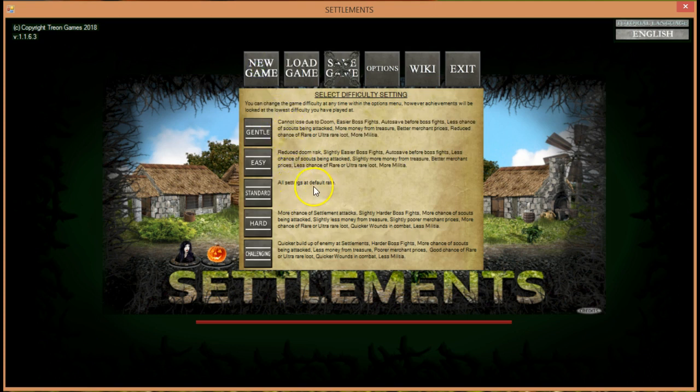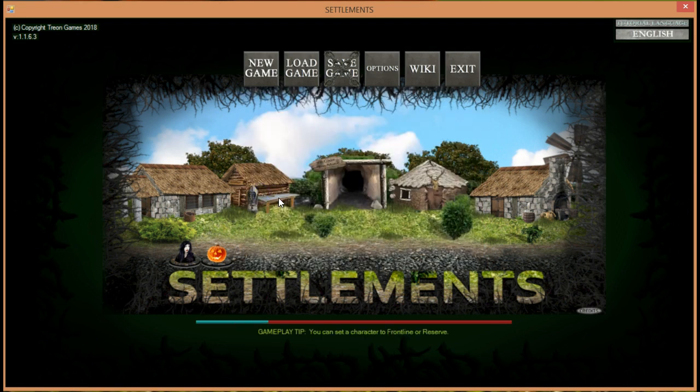We're going to go with Standard difficulty just to start out — we can adjust it later. It's loading now, so it takes a little time. I'm using my laptop so it's a little slower, which I use for all my Inside Pitch videos. I'm playing on a dual monitor — a big screen TV — so hopefully the picture is okay. You can also adjust the language here if needed. This is version 1.1.6.3.